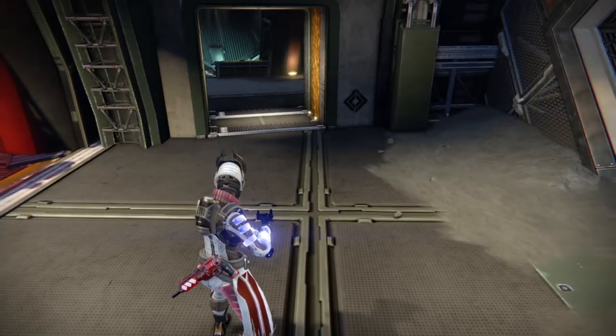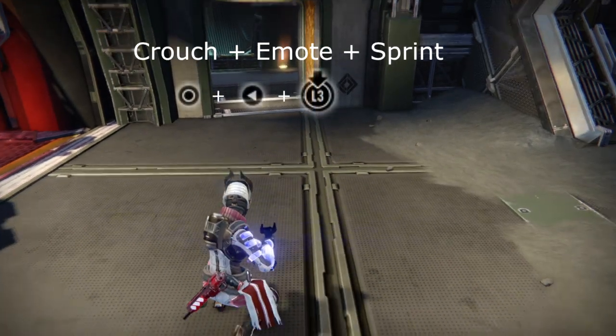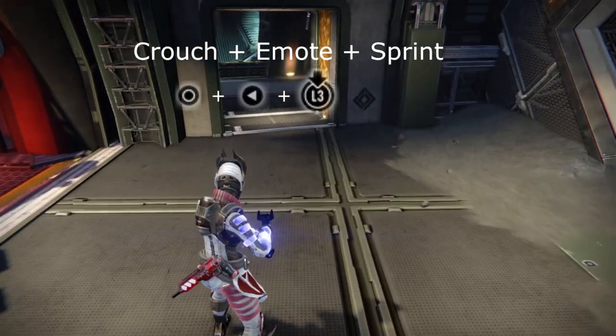Alright, so in order to do the taunt glitch, you're going to crouch first, then you're going to emote, and then you're going to click sprint as soon as your arms are out as wide as they could possibly be.